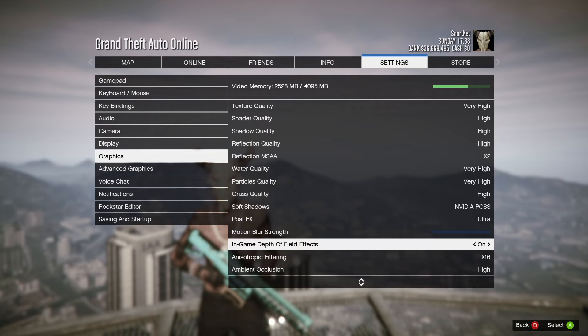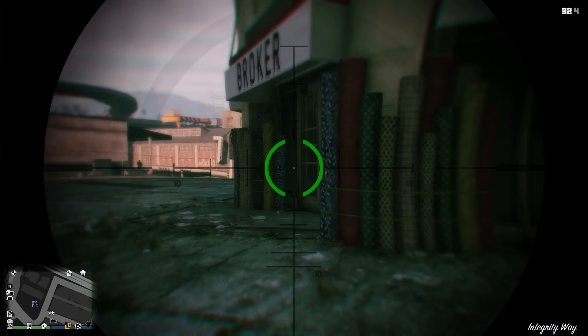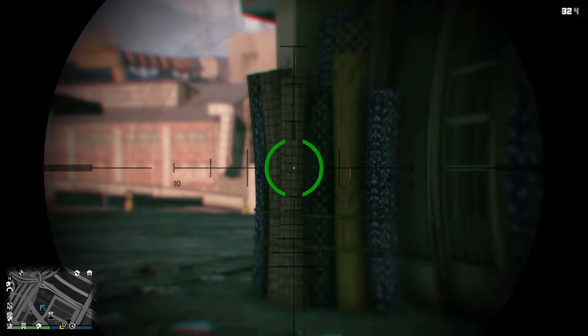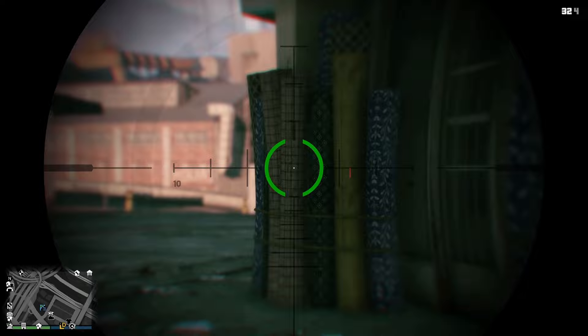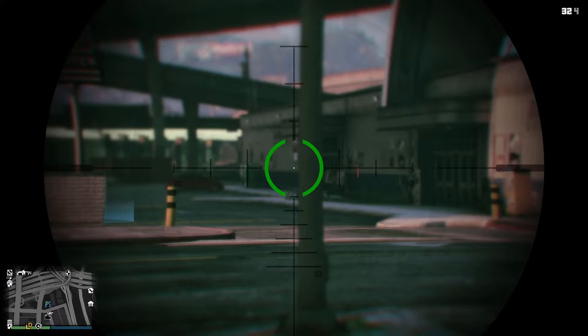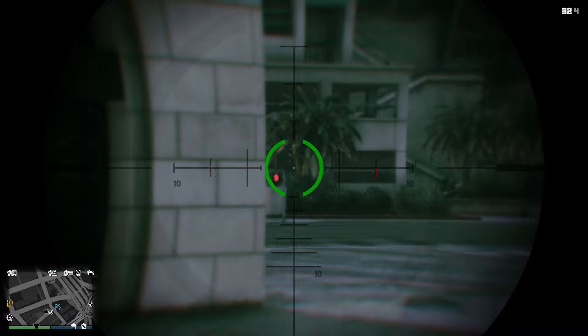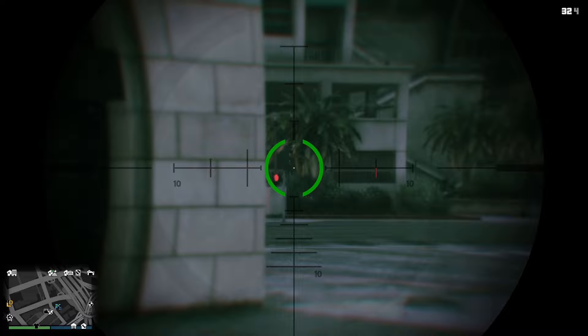Turn off in-game depth of field effects. On PC, the post-FX setting will need to be set to high, very high, or ultra for this to be available. What this does is remove the blur on the surrounding environment when aiming a weapon, which is very important when sniping to give you a full clear view of any enemies inside the scope from any angle. This will also increase the view distance of your camera, so the disadvantage of enemies seeing you from far away without you seeing them is greatly reduced.